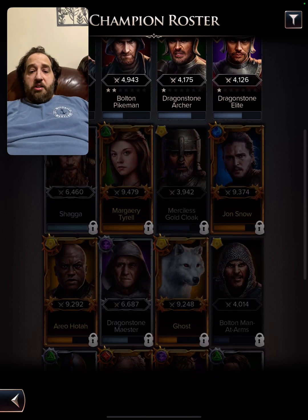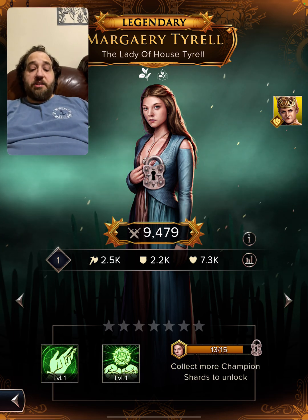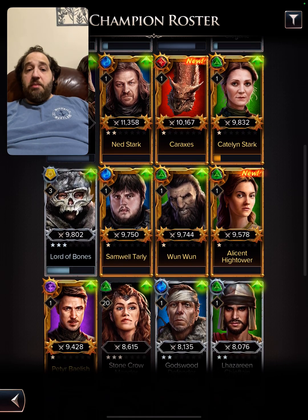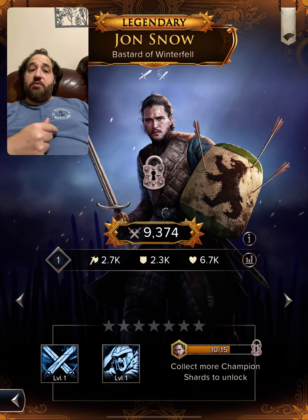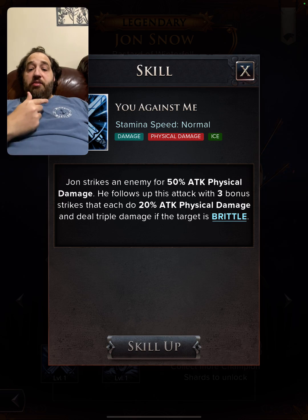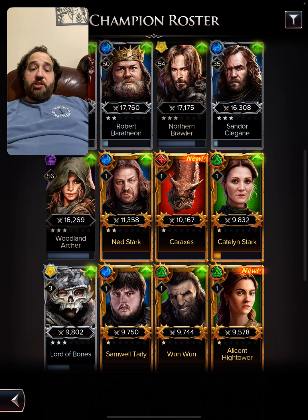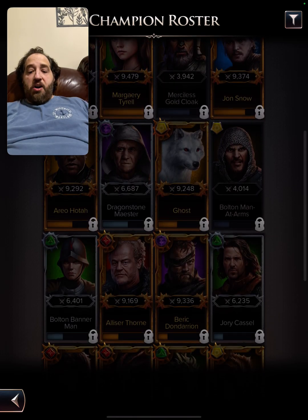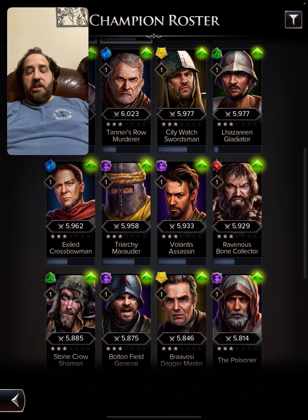Brianna I have no shards for. I want to get Margaery unlocked — I only need 2 shards for her, though I'm not sure how useful she'll be at 1-star. The ice team is also going to be helpful for the boss battle to apply Brittle. I have Jon Snow, Bastard of Winterfell, almost unlocked. He has a very high-attack move that triggers when enemies are Brittle. Jon Snow will be unlocked eventually — it's a bi-weekly event so that'll happen naturally.